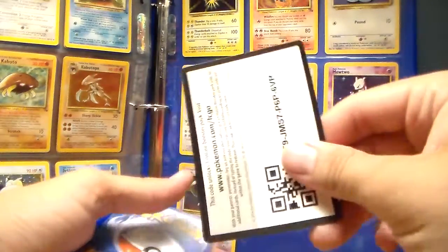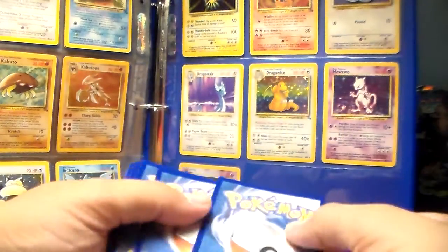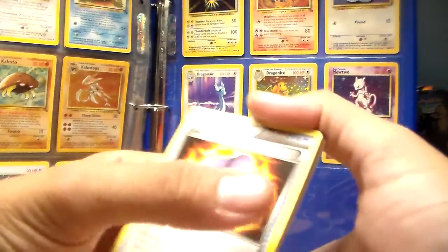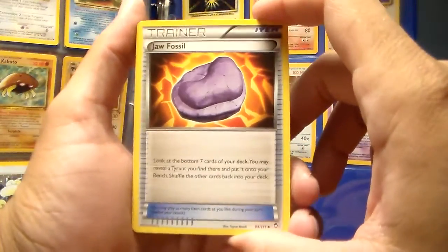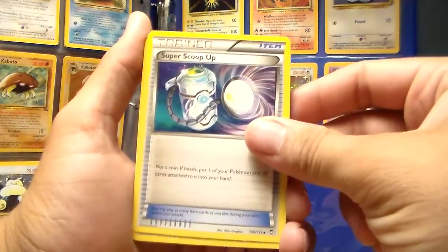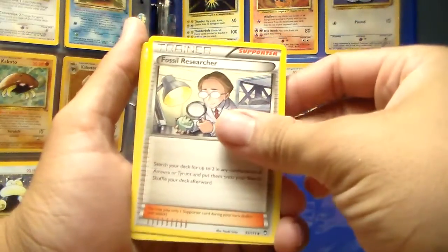Here, there is a code card. I think the card trick is straight to the back — I'm not 100% sure. There is a Draw a Fossil, Super Scoop Up, Fossil Research — so three trainer cards.